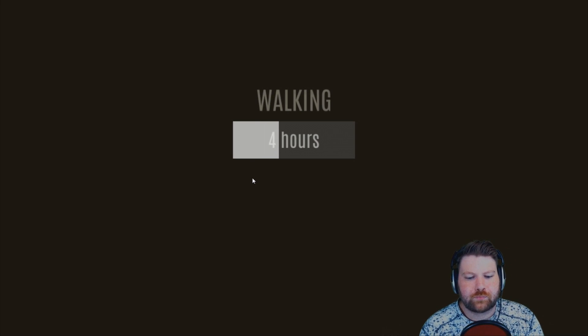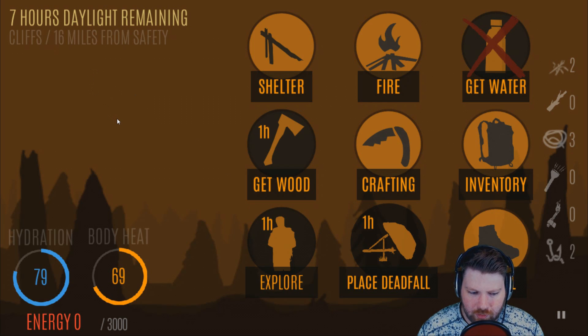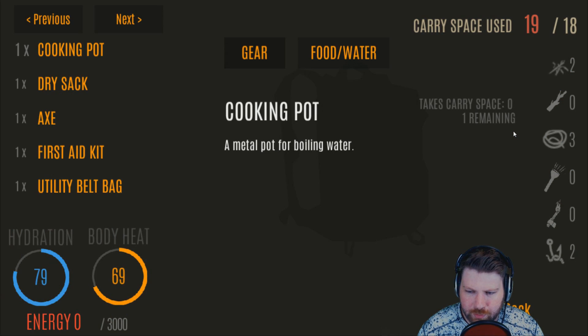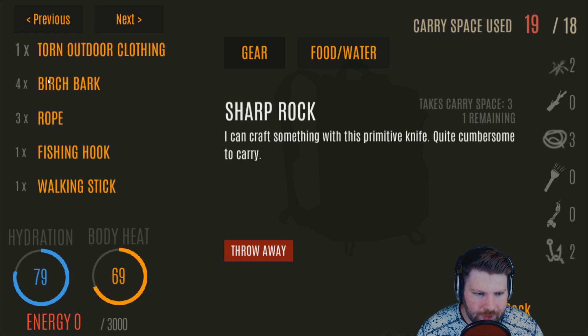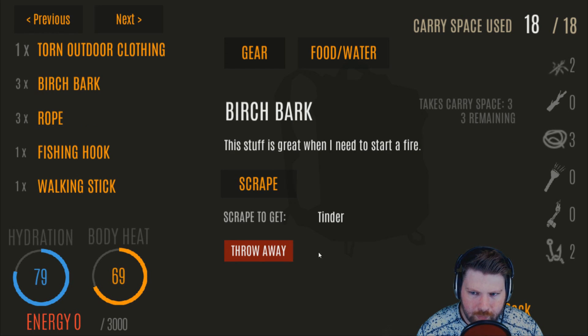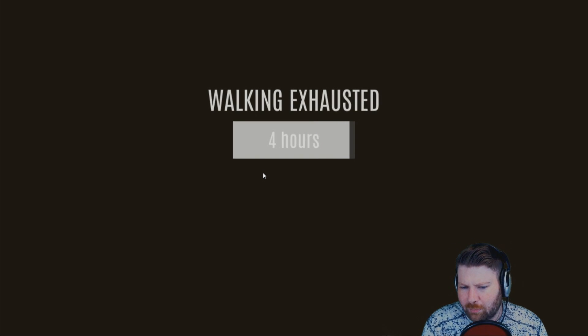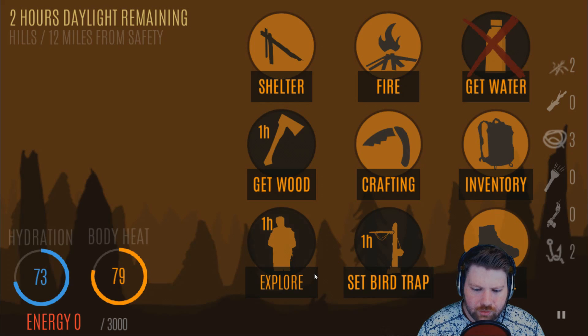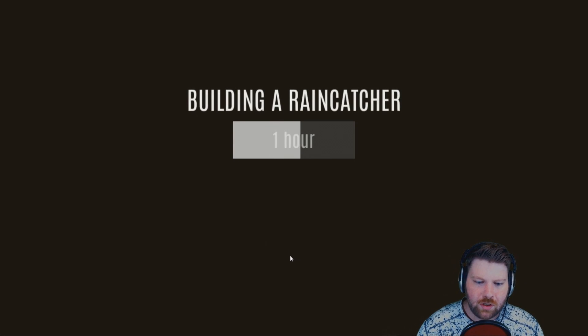Walk for four hours. Now we're at the cliffs — 16 miles to go, zero energy. This is a deadfall area and I don't want to be here, so this is the first time I'm going to travel with zero energy. Throw away some birch bark to reduce weight and travel again — I do not like being next to the cliffs. Walk exhausted, it should be about four to five miles. Hills are fine. Two hours remaining, so build a rain catcher and shelter and hunker down.